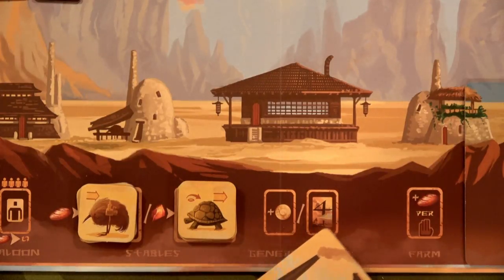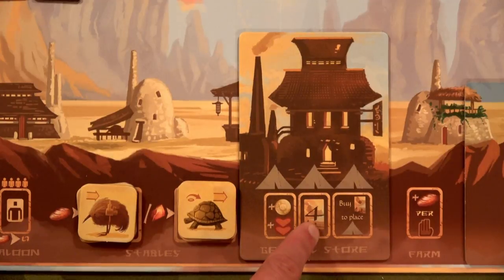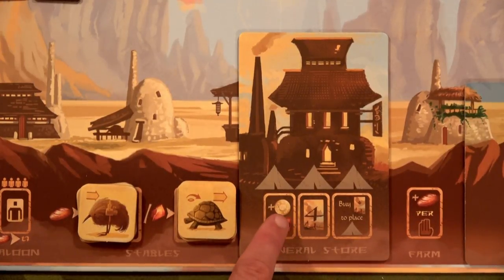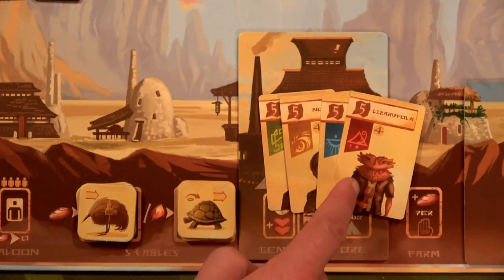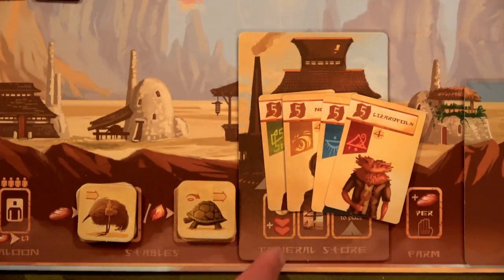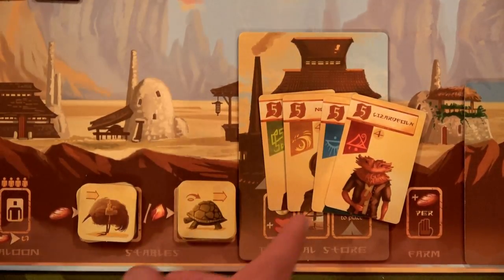With the expansion there is an upgraded general store action. Before it was just draw four artifact cards and keep as many as you want, or gain one coin. Now you can: gain one coin and two hearts, draw four artifact cards and keep as many as you want, and if you play one artifact card down you can also place one camp token. Once someone removes all 14 of their camp tokens from their player board the game ends. On the side of the board place four chief cards — the first player to collect four adventures of the same faction grabs one, worth five journey points.